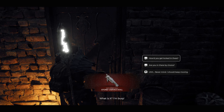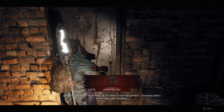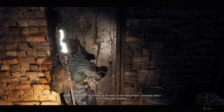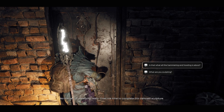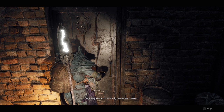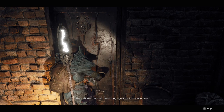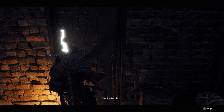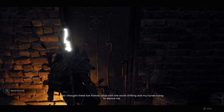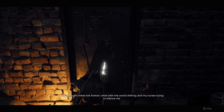You'll want to befriend her in this conversation — I pick 'How did you get locked in there?' Progress through the dialogue with her until you're able to give her the stone statues. I say 'I have something of yours' — don't unlock the door yet. Give her the dolls and then get ready for her song.